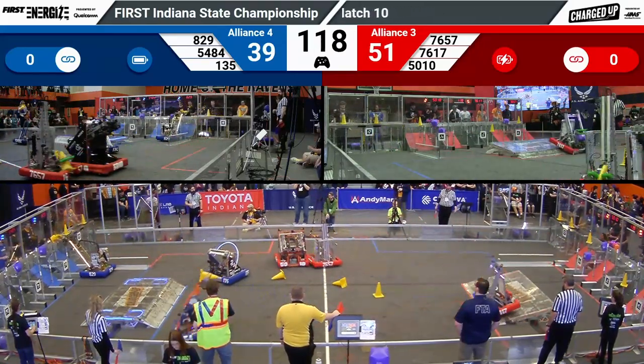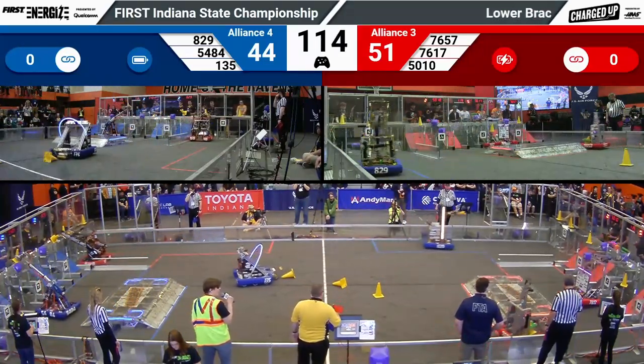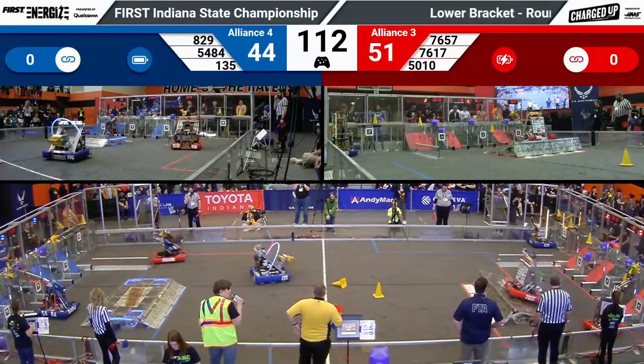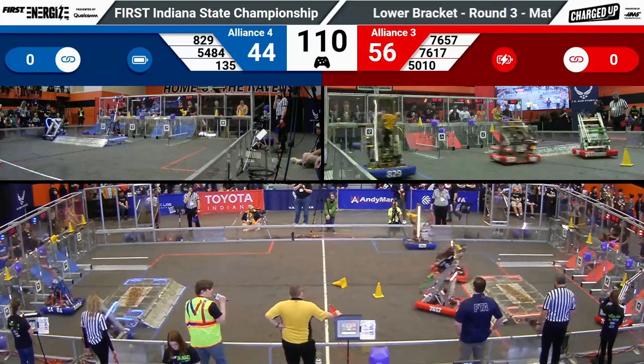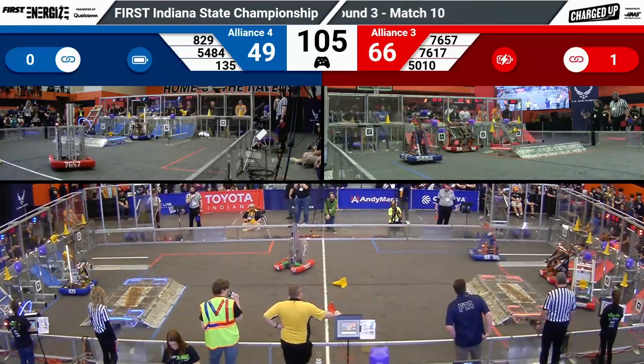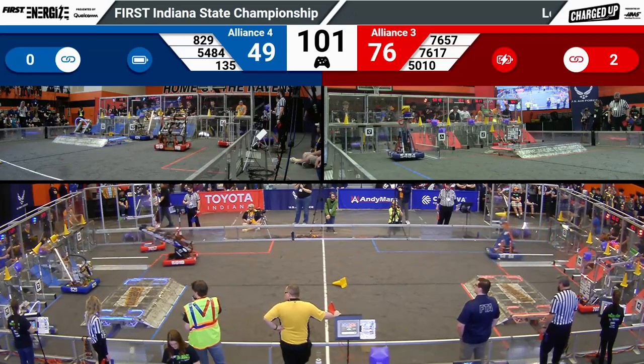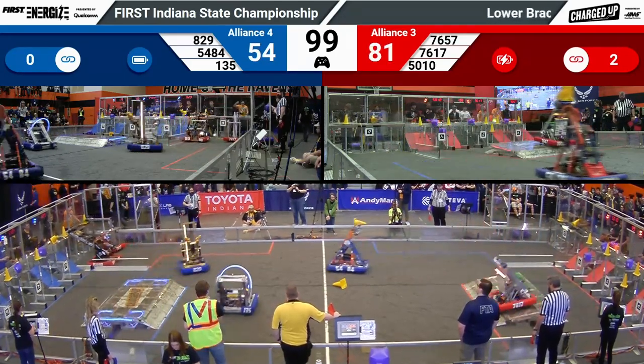Let's make a quick visit with 7657, the Thunderbots — they're going to slide on across the field, take that cone, and they will score it. They will complete a grid and get those bonus points for their alliance. On the blue side of the field, working synchronously, it's the Digital Goats.